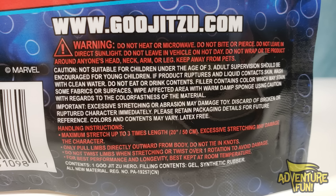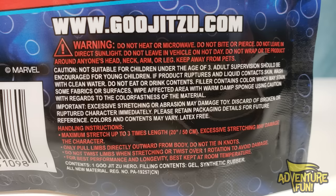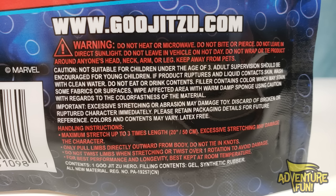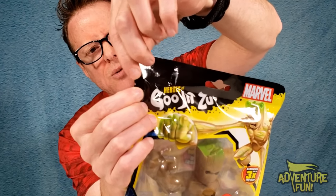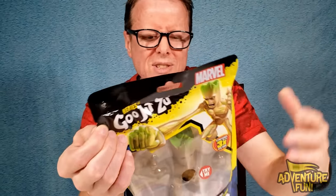Just a little warning down below: don't heat or microwave, don't bite or pierce, don't leave in direct sunlight. Because if this breaks open, he's going to Groot all over the place and that wouldn't be fun. Excessive stretching or abrasion may damage the toy — discard a broken or ruptured character immediately, and wash your hands if you get it on you. Maximum stretch is up to three times its length — about 20 inches or 50 centimeters. Now for me as a collector, I'm not going to tear the top; I'll cut the bottom and pull them out so they look just as good as new.